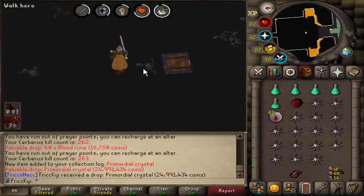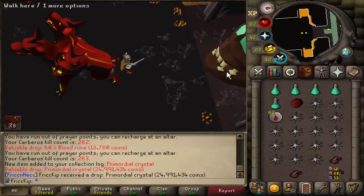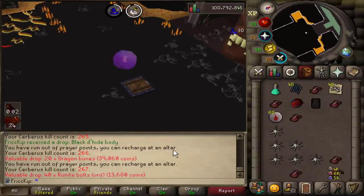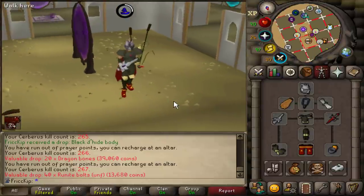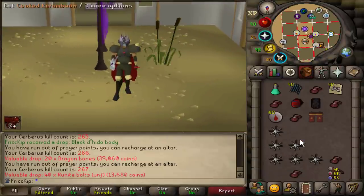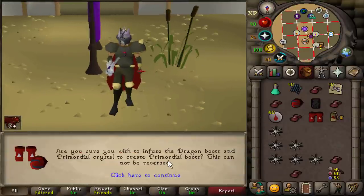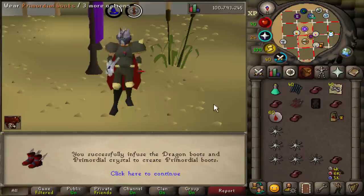Oh my god, dude — the first freaking crystal that we get is a Prim! Okay, let's finish up this trip and then we'll make it. I can't believe we got that. It took about double the drop rate for any crystal to see our first one, but it was definitely worth it. So we can upgrade the Dragon Boots. We are going to have to dismantle the ore to make it, but with 60 Runecraft, which I have, we can combine these together into the Prims.